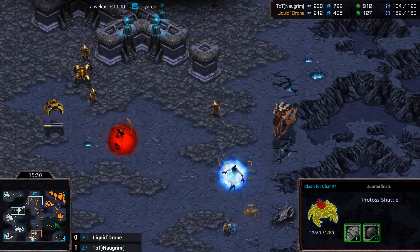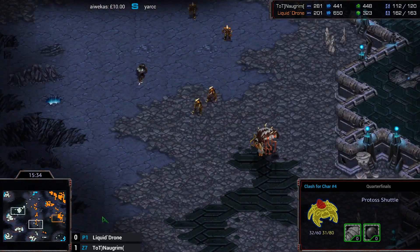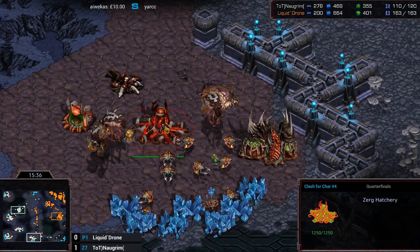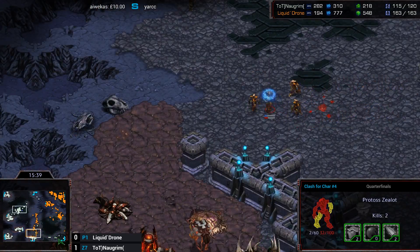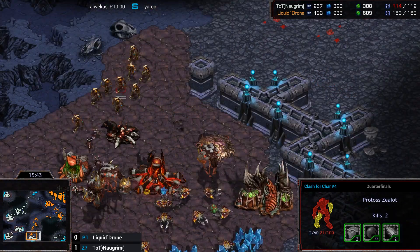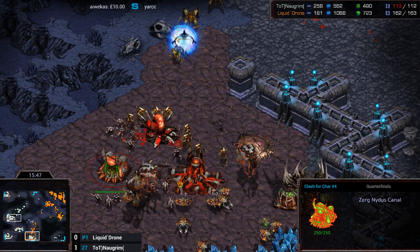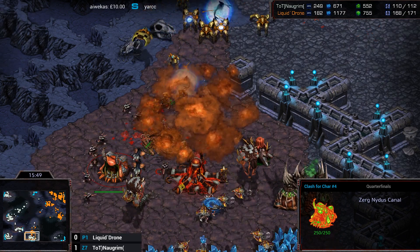I think he does actually have a Reaver in the Shuttle because he has the Support Bay, although I haven't seen it drop yet. And Drone could make it happen — I think he sees the 6 o'clock. He's going for it — there's just no defense here, only one Sunken Colony, but there is a Nydus Canal. Is he going to be able to ferry enough units through quick enough before these Zealots go on top of it? A huge Storm goes down and a nice swarm as well.